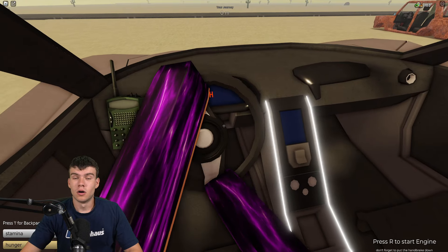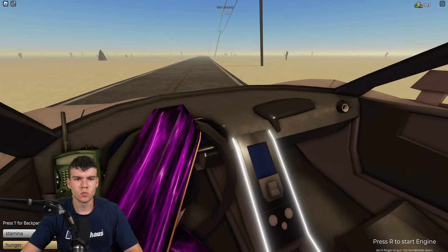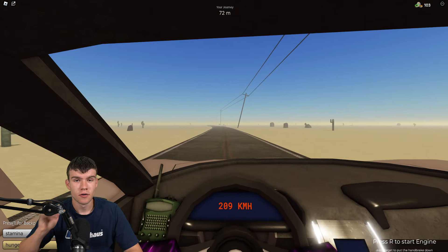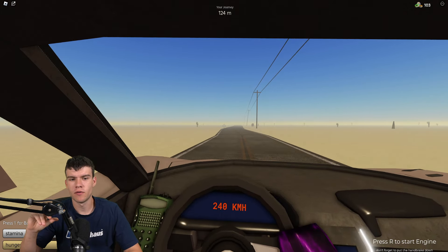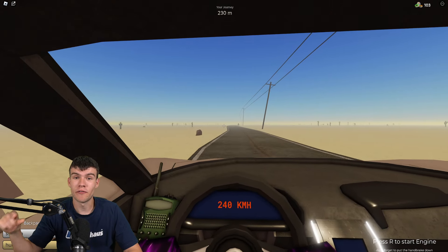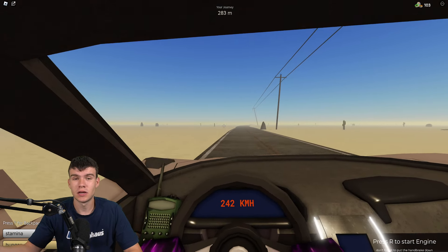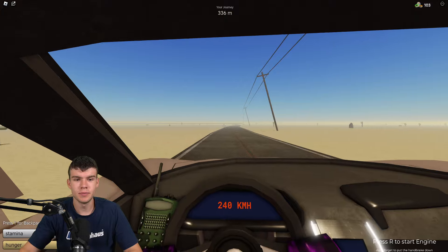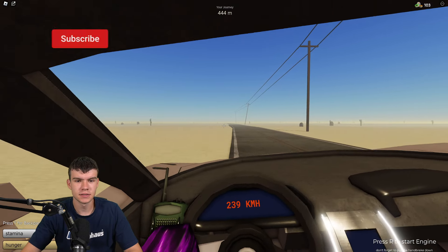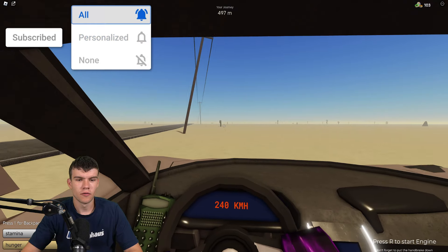For this one it's actually going to work slightly different to how the normal ones work. Normally we find the quest NPC, go a little further, and find the boss. This time it's kind of in the opposite order — we go further, find the quest NPC, then come back for the boss. I'm going to show you where you need to go to find the quest NPC.